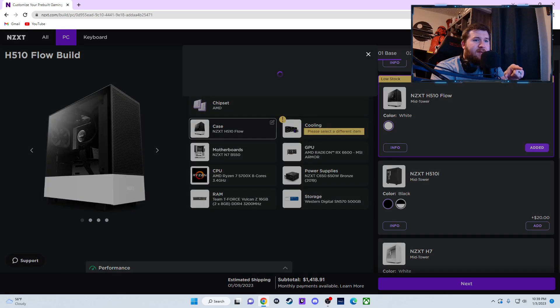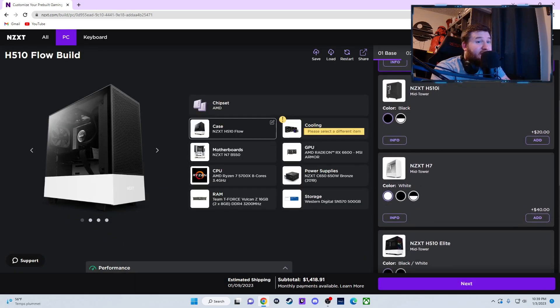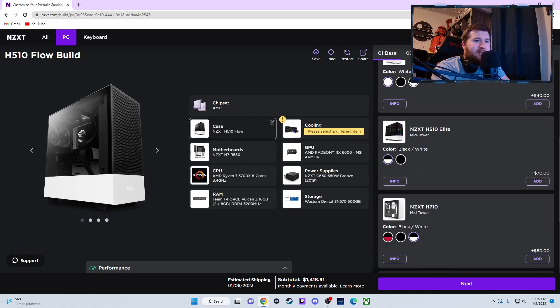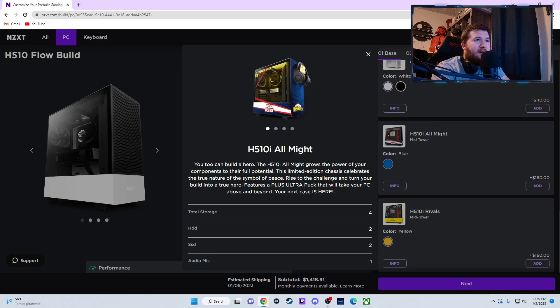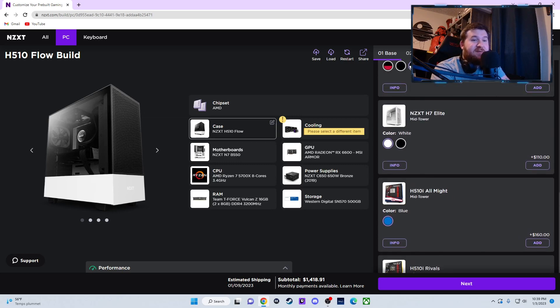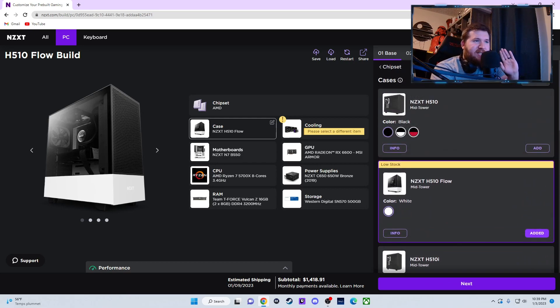Anyway, going back into it — the NZXT H510 Flow case, I would pick that one. I see they have the NZXT H7 but it's the flat one on the front. The H510 Elite — that one's flat, it's just glass. The H510 Plus Ultra is basically just an H510 case with no airflow — not good. Just save that money, get the H510 Flow.